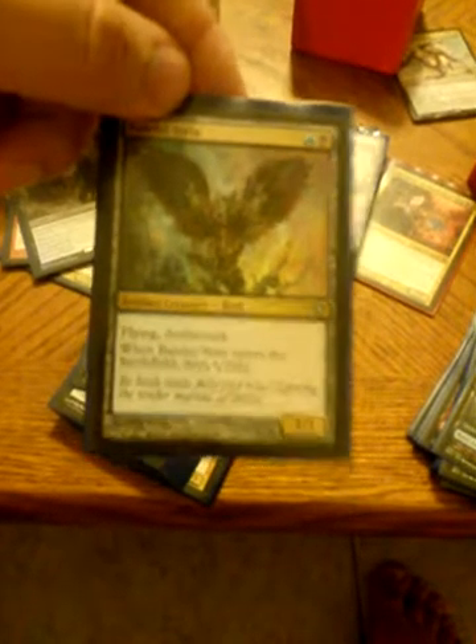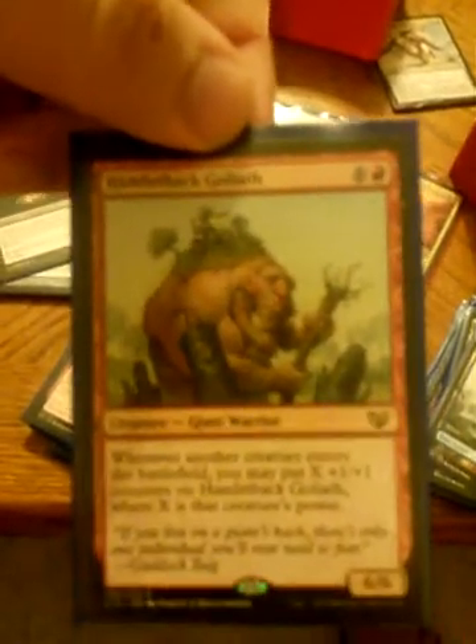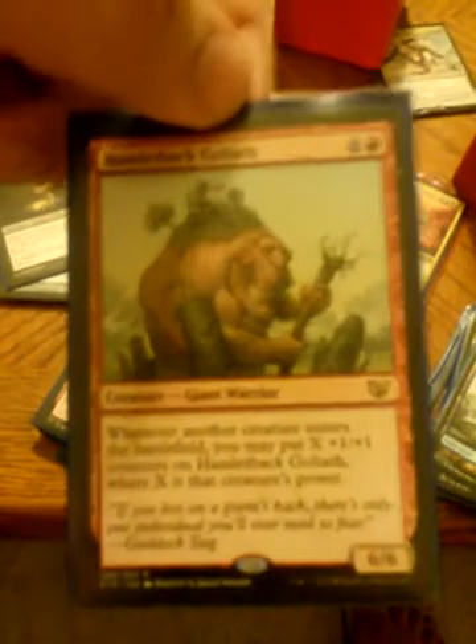Baleful Strix — +1/+1 with deathtouch and flying, and you draw a card. Phyrexian Ingester — get rid of stuff you don't like. Viscera Seer — sac stuff, scry 1, great. Hamletback Goliath — I haven't actually playtested him, but he looks like he would be really good in this deck. Enthralling Victor — steal stuff, got a sac outlet, may get value from it.